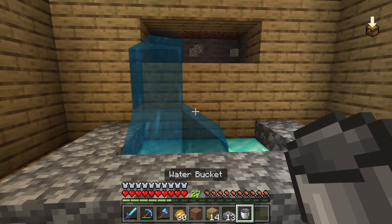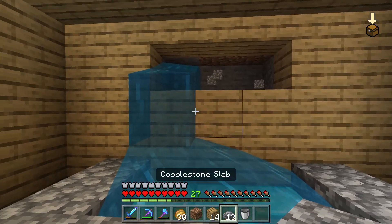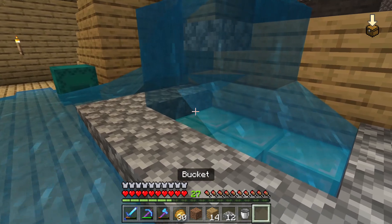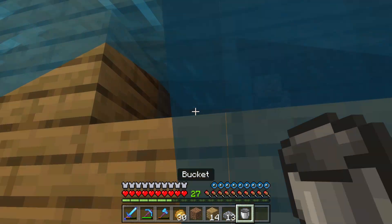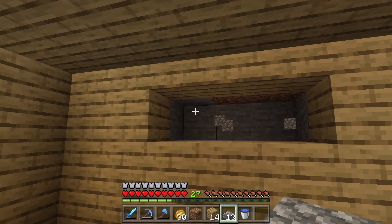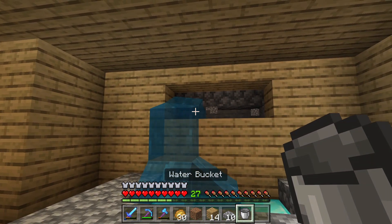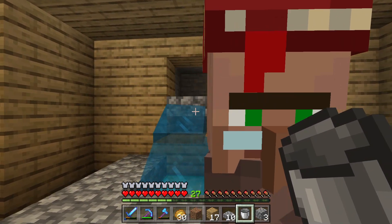If I put water down there it's going to flow into this area with the cobblestone slabs. I wanted to put cobblestone slabs somewhere so it's kind of flowing from them. If I put them in the hole like that and then place the water, I'm not sure if that's really going to look that good. Actually, that might be better.